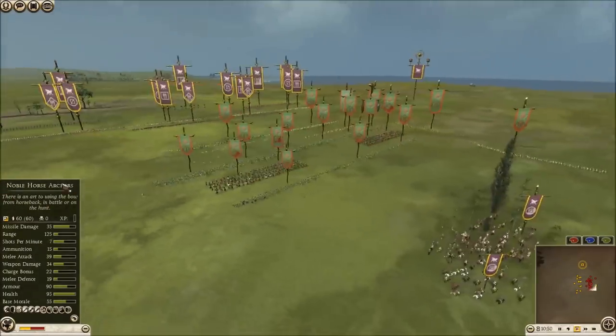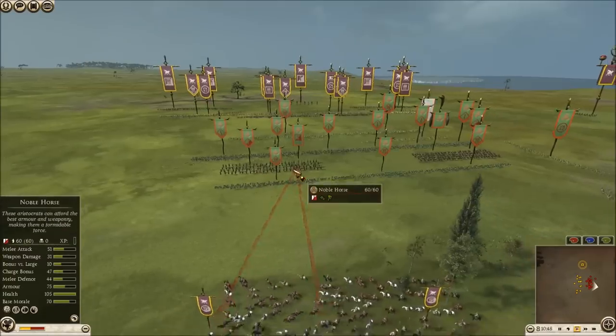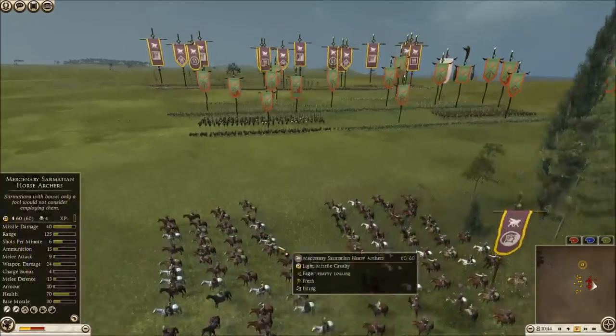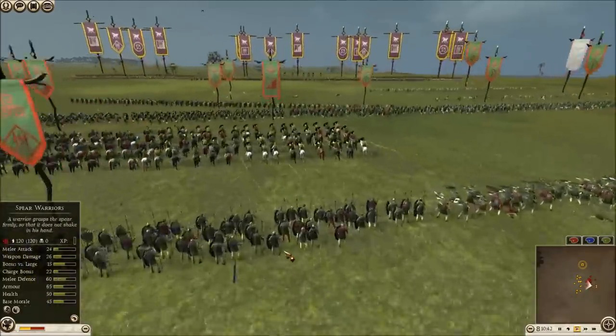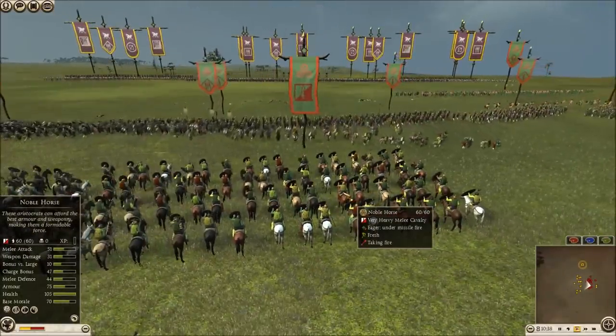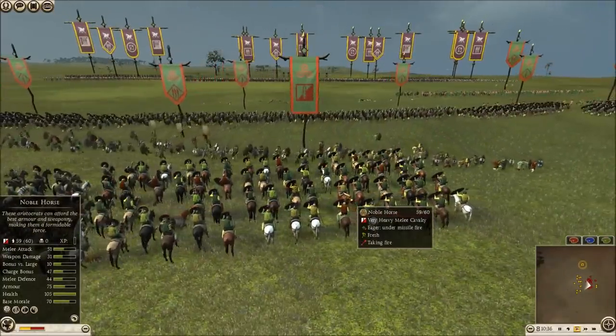Some Horse Archers in the back here trying to find some targets to shoot at. Looks like he's going to target some Noble Horse, just do some HP damage there. Not going to do a whole lot of damage here, but it is important to just whittle down their HP a little bit because they do have a ridiculous amount of it.